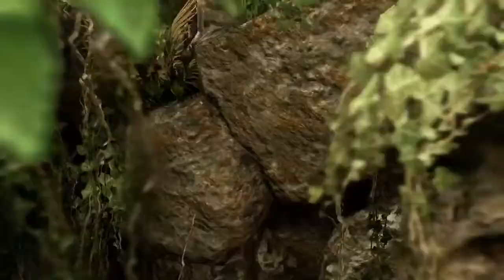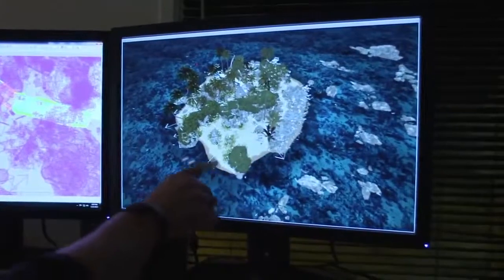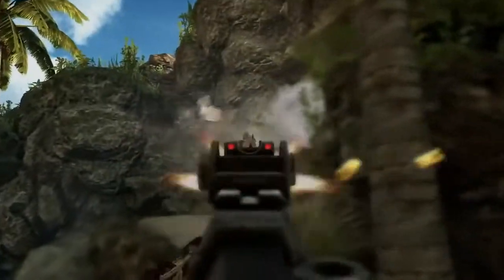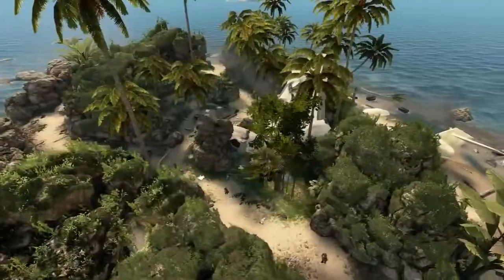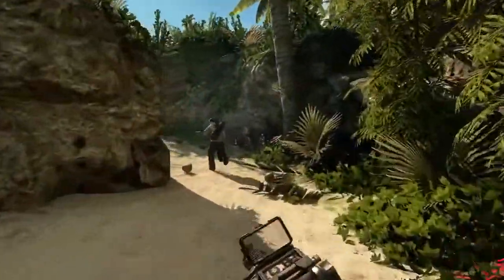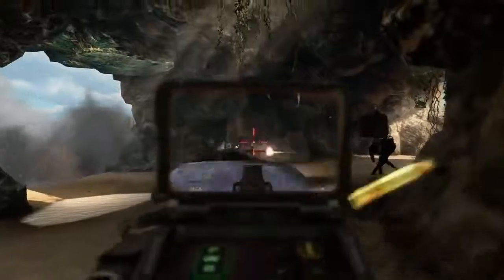Cove is this rocky outpost island in the Indian Ocean. You're surrounded on all sides by water, weaving and bobbing your way through outcroppings of rock overgrown with beautiful foliage. As a player, you're trying to force the enemy team into the center where they'll face off against multiple lanes of fire. Players keen on using the terrain and rocks to their advantage will be able to flank, master the map, and surprise enemies from behind and the side.